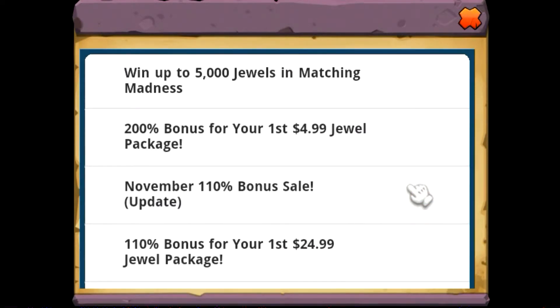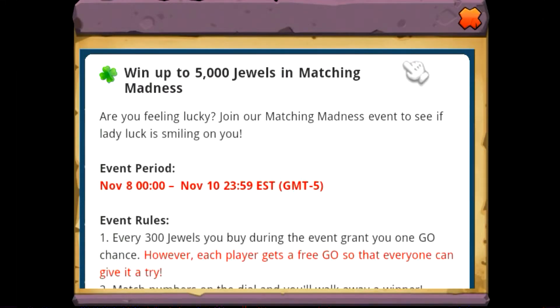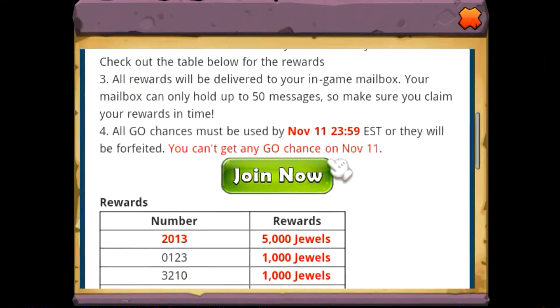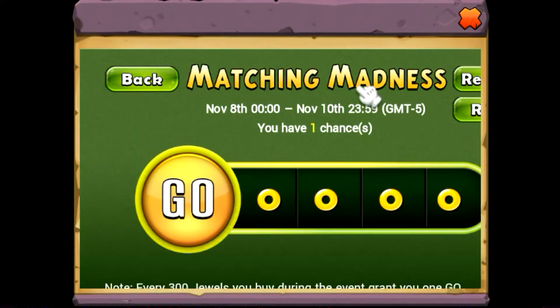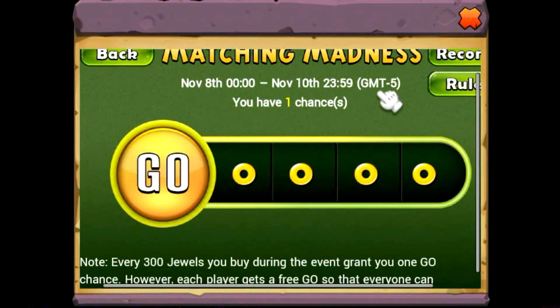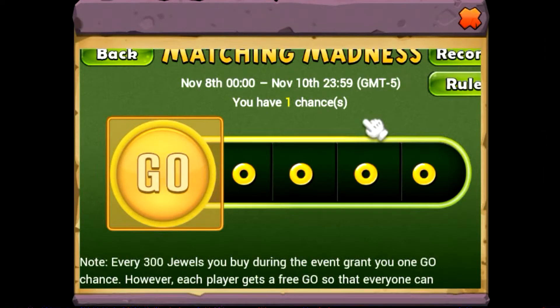So there's a new event out today, you can win 5,000 jewels in Matching Madness. I never win anything good in this, I always win around 5 jewels. I don't know how people get lucky and win. If you guys have ever won this, you must be really lucky. Every time I hit it and it's all random numbers, just give me one number, that's all I want. Because if I get 1,000, I'm going to buy another worker and the worker is going to take me a long time right now to get.